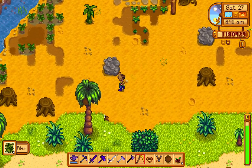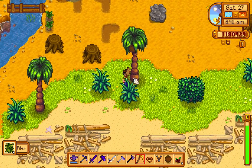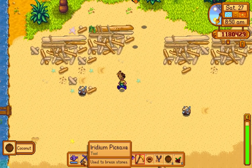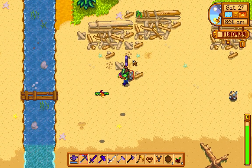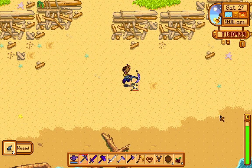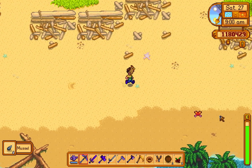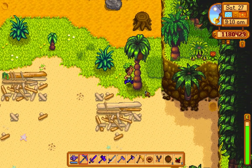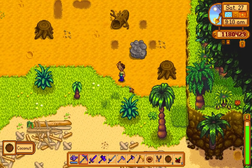I'm obviously gonna use iridium sprinklers for that. Today I'm gonna make a lot of iridium sprinklers. Oh, here's a coconut — is there anything to harvest down here? Oh there is, nice. Come on, golden walnut! Here's another coconut, but no golden coconuts.